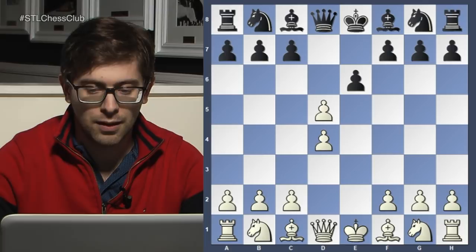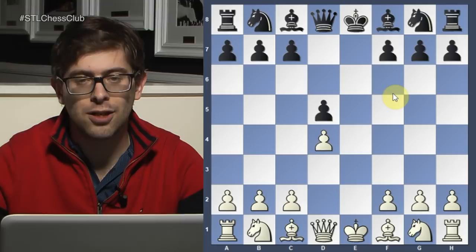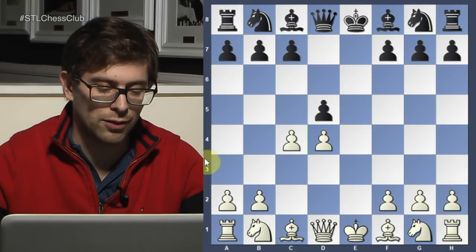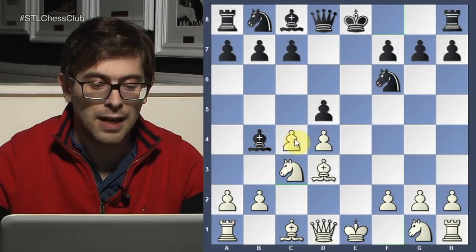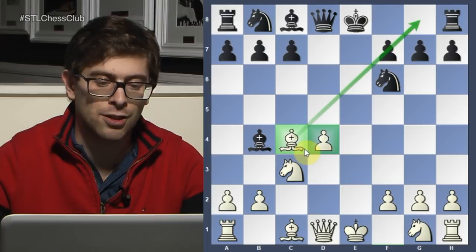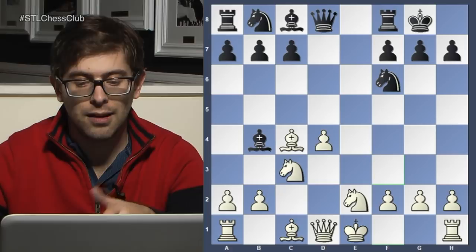So E takes D5, Nf3, Bd6. Even in the exchange variation of the French, you can be ambitious. You could play C4, for example, trying to challenge this pawn on D5 and attacking it with a C pawn. Nf6, Nc3 — and actually you get a very interesting game. Yes, you can get an isolated pawn, but you will get a monstrous bishop that will just hit on the f7 pawn and maybe annoy that king on g8. So it's castles, Ng2, etc. — but this is an interesting variation.